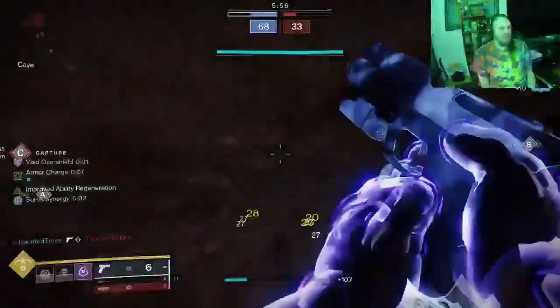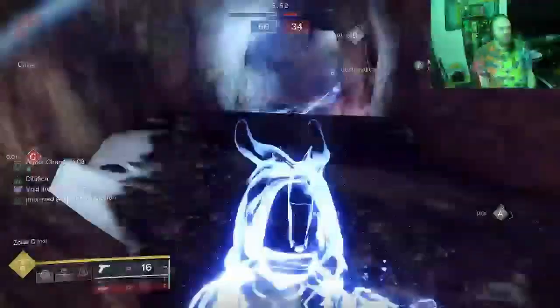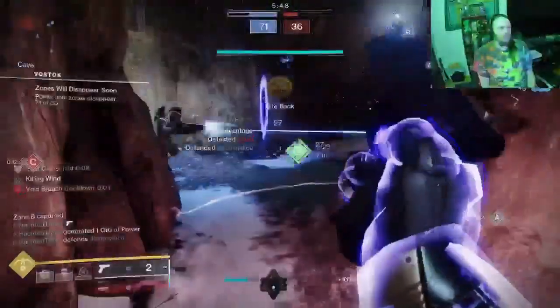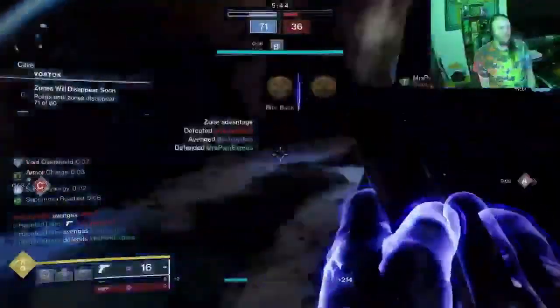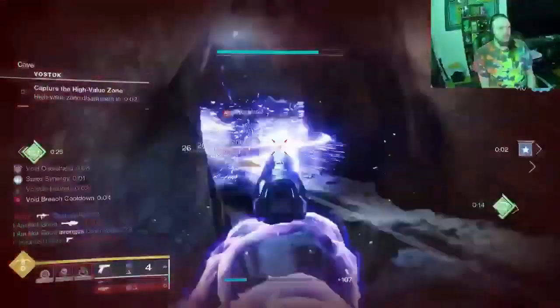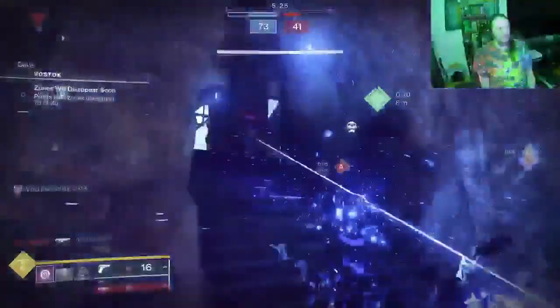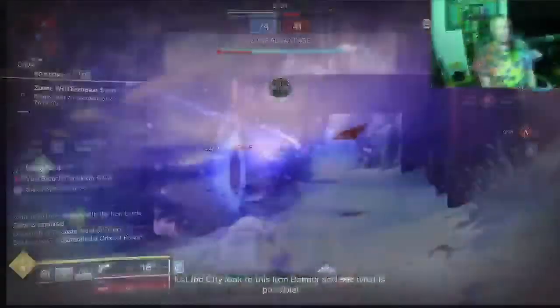You should use a repulsor brace gun with this because it gives you an over shield automatically after you defeat a void-debuffed target. Then you can go around and pick up the next void breach, so you just have an over shield sitting there waiting for you the entire map. Look at this — void explosion, boom, two people dead right there. This is insane.